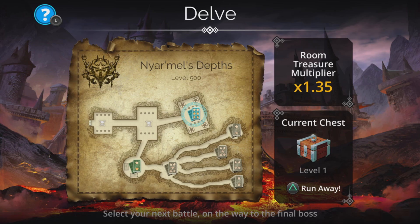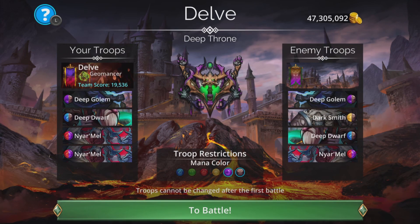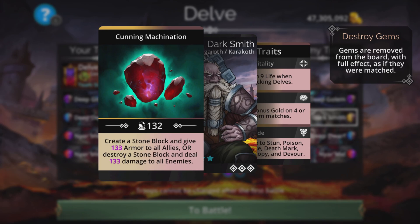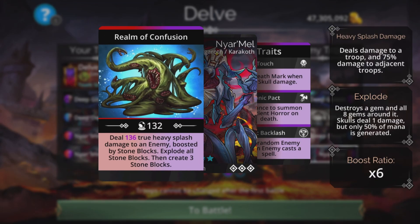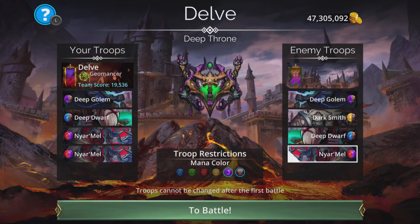So they've got a Deep Dwarf here as well. Transformer is the same. Darksmith does damage to all, so we'll have to keep an eye on that one. But Nyarmel is the one we want to take out first — true heavy splash damage. A couple of casts from their Nyarmel could take us out. So we're going to take red as much as we can to deny their Nyarmel red, while picking up barrier at the same time. They are mana blocked on purple.